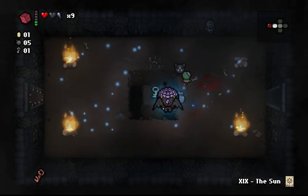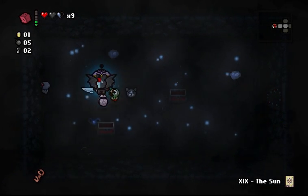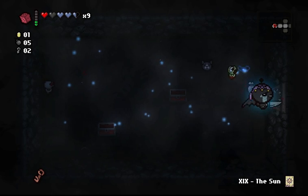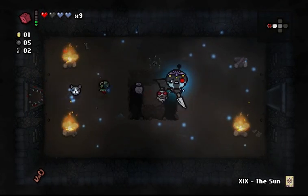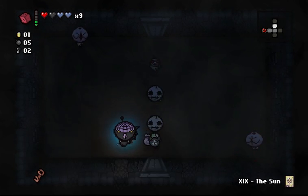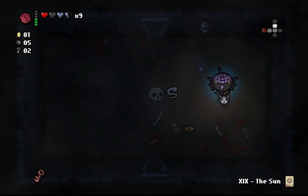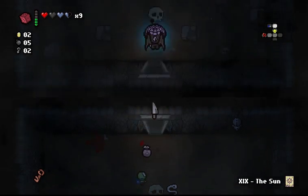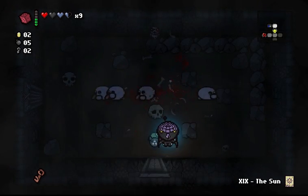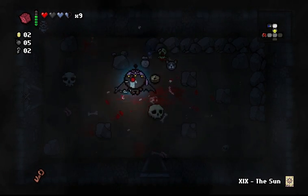In case you're wondering, yeah, there's these mom hands — just one mom hand in this room. I got my HP back — that room was totally worth it. The reason you wouldn't want to take Nine Lives is because it sets you to one red heart. So if you have more than one red heart, it takes away the other hearts rather than granting you more.